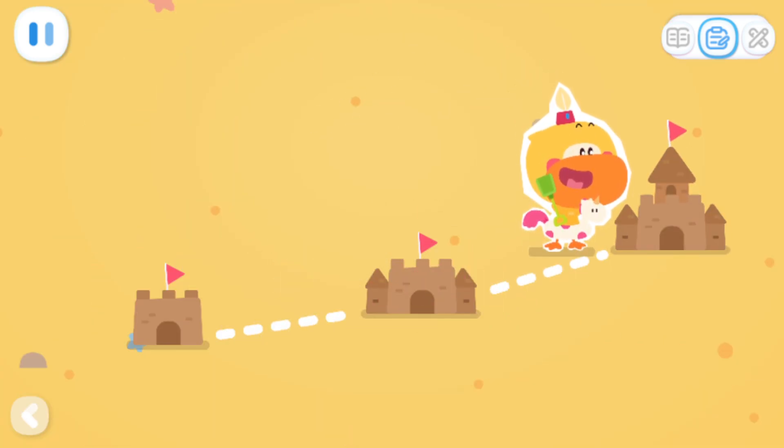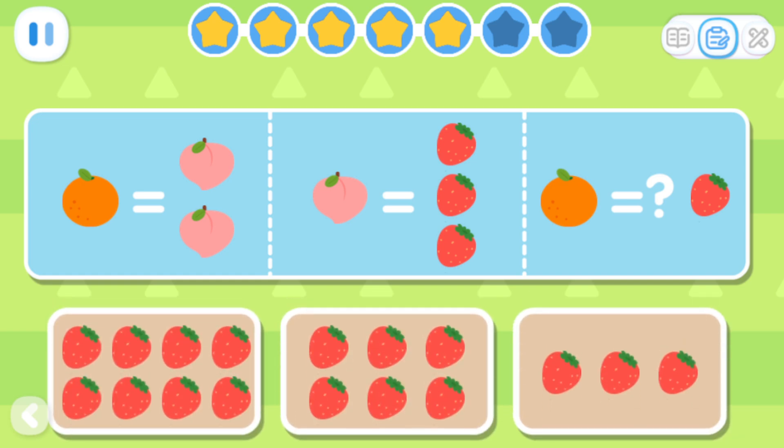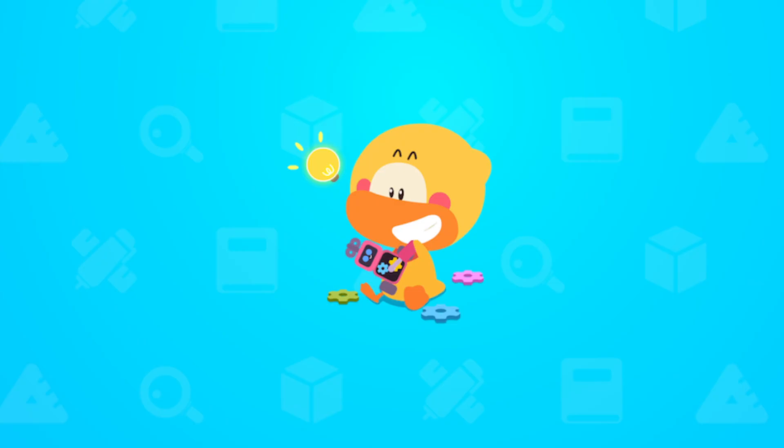Expanded Exercises: One orange can be exchanged for two peaches! And one peach can be exchanged for three strawberries! How many strawberries can one orange be exchanged for? One orange can be exchanged for two peaches! That's it! Do it with Quacky!